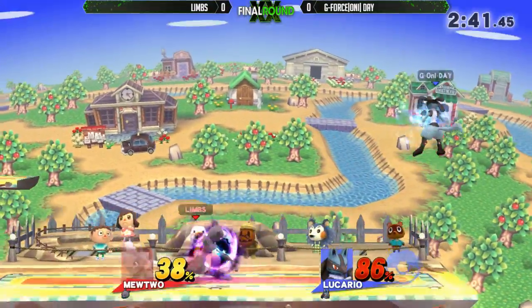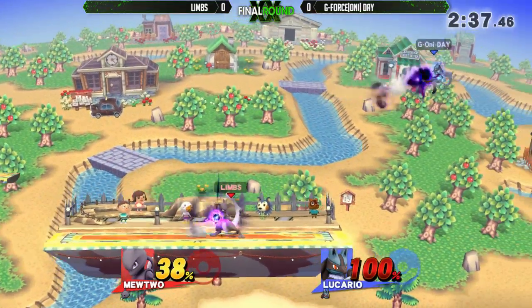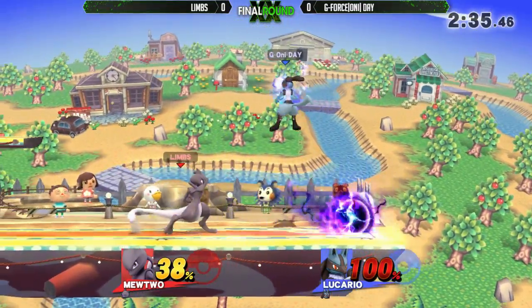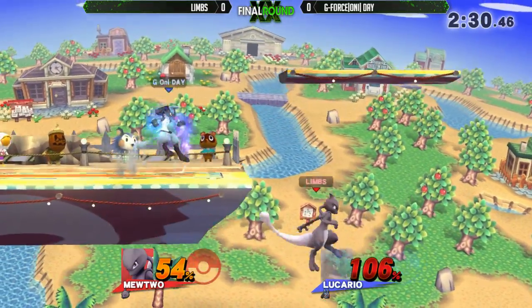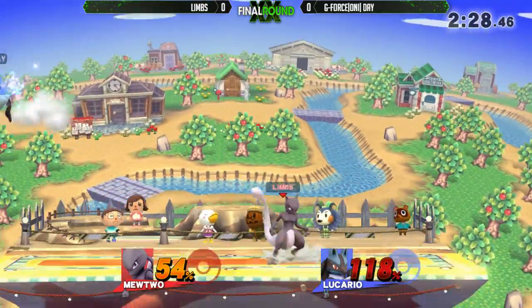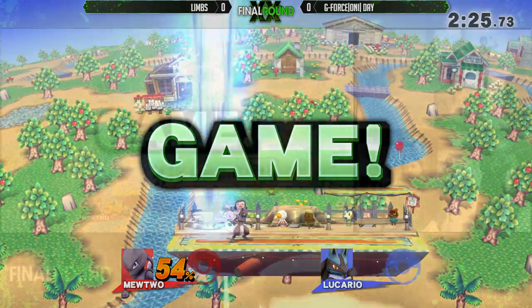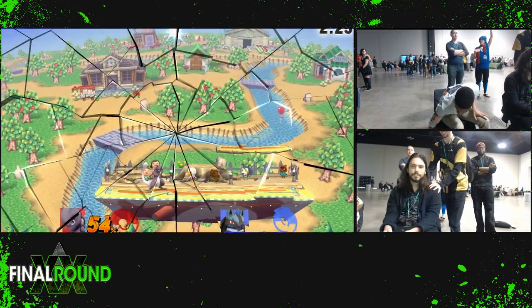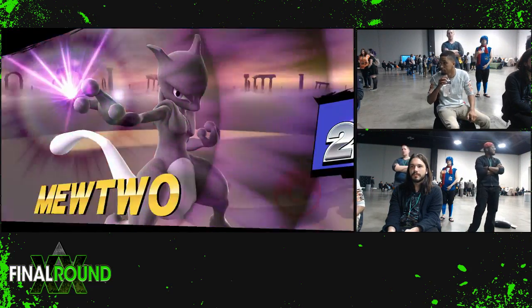Plus combos here from Limbs, spacing him out. His mash out is really good. This is scary now because M2 is so light — one good back air. Let's go Limbs! Game one going to Limbs. Nice job Limbs. We're probably gonna see an FD counter-pick from Day.